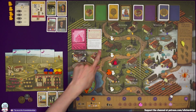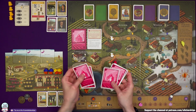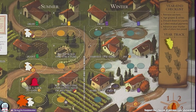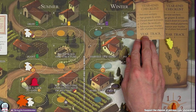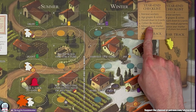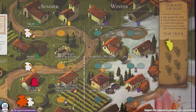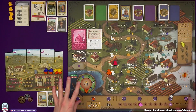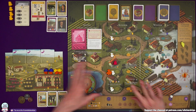The year-end checklist has now changed. One of the steps was discard down to five cards; the new card tells us we've got a seven card hand limit, and we would collect residual payments — now we get double residual payments. That's very nice once we start fulfilling orders. If you'd chosen to start the game with two residual payments, you'd be getting four right off the bat.